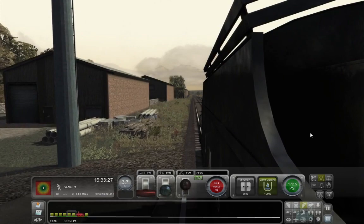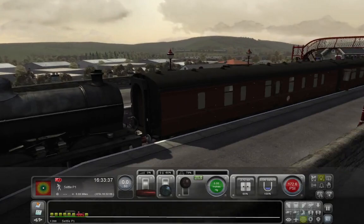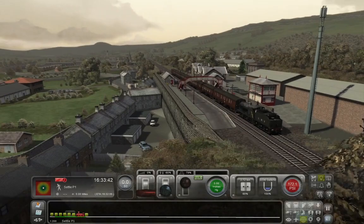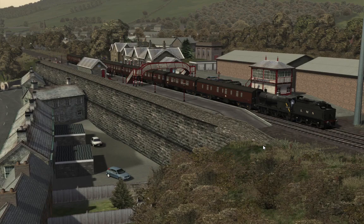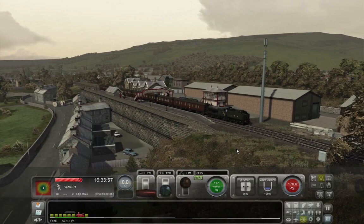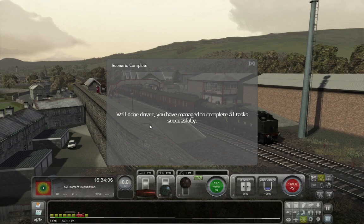The train is just slightly too long to stop at Settle Platform. I'm quite the enthusiast to get a good view of the loco from the platform as well. So here we are — Settle Station, perhaps another thumbnail opportunity. Tell me how you feel, and I'm sure I'll make more videos, more history to come, more content to come, maybe even some reviews. As this text box says: 'Well done, driver. You've managed to complete all tasks successfully.' Thank you.